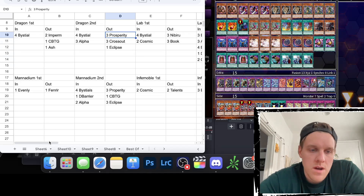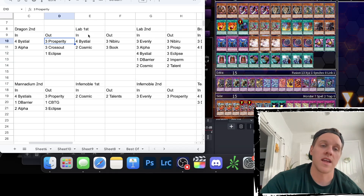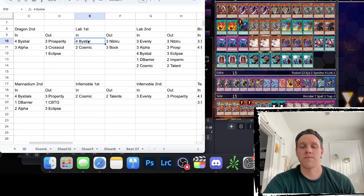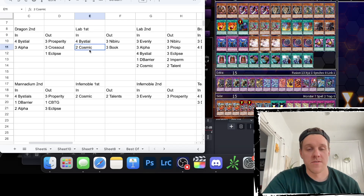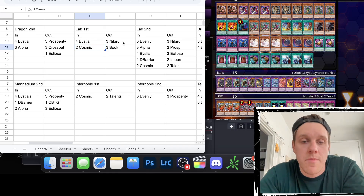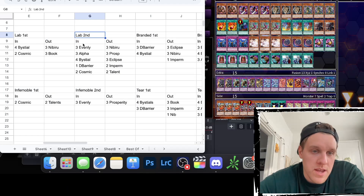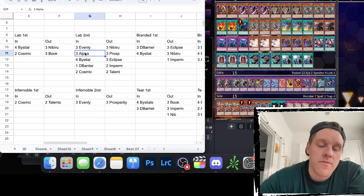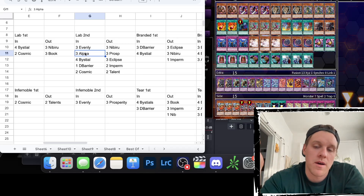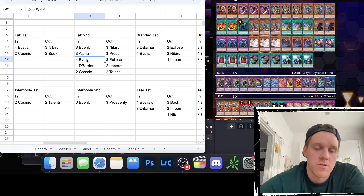I didn't play against Labyrinth — lucky me. Going first after siding I'd put in four Bestials, specifically for the Furniture Labyrinth build, not Trap Labyrinth. Also two Cosmic Cyclones, and coming out would be Nibs and books since they don't make a big difference against Labyrinth. Going second, my whole side deck is basically built for this: three Evenlies, three Alphas — Alpha at 3000 can beat over or swing into Labyrinth monsters; you don't want to bounce them since they can resummon, but it provides interruption.